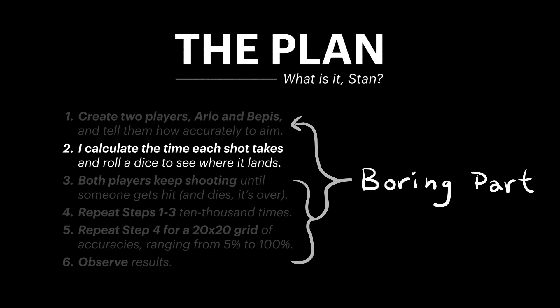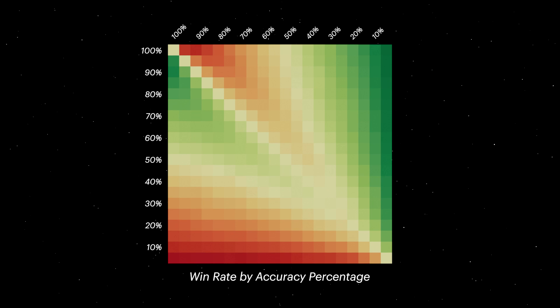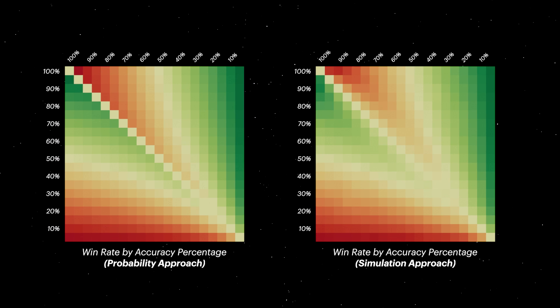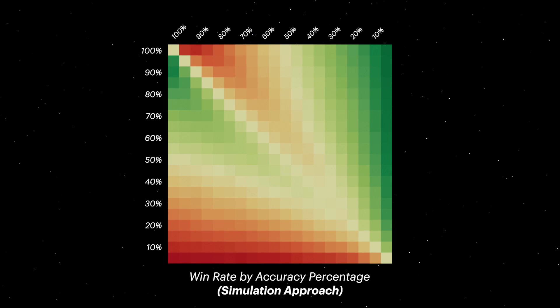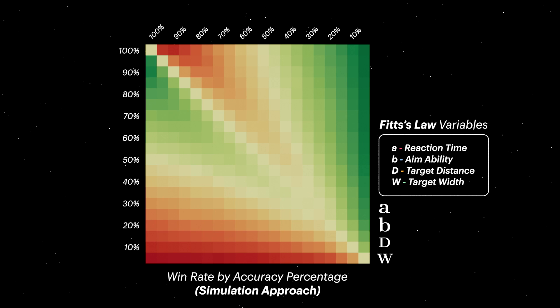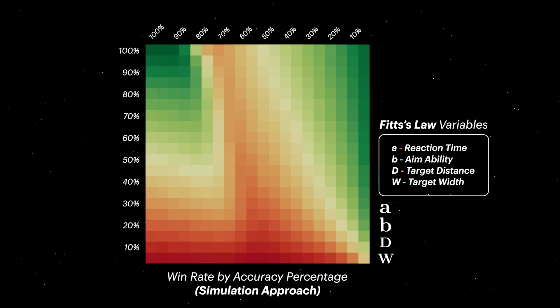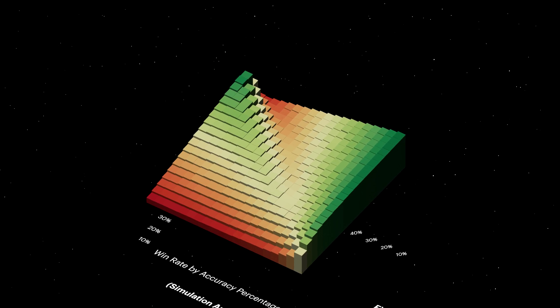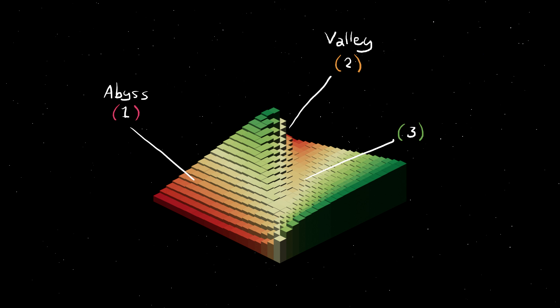Unlike our probability-based approach, our simulation approach now accounts for realistic aiming times, reaction times, aim abilities, crosshair placements, and most importantly, realistic accuracies. The code itself is just plumbing to move data from one place to the next, but once you've got it all up and running, you get this. Now for the fun part: actually diving in and making sense of what's going on. At first glance, this new chart might look nearly identical to our previous chart, and indeed the two are quite similar. This is actually a good thing, as two different paths converging onto the same destination helps affirm that we're on the right track. We can tweak our simulations and see what happens when we change things like aim abilities, target distances and widths, reaction times, or even imbalances of the three. I want to take a look at three defining features: the abyss, the valley, and the field.